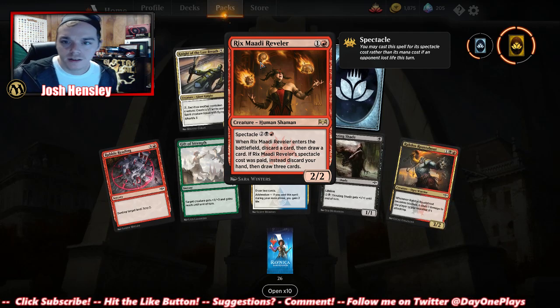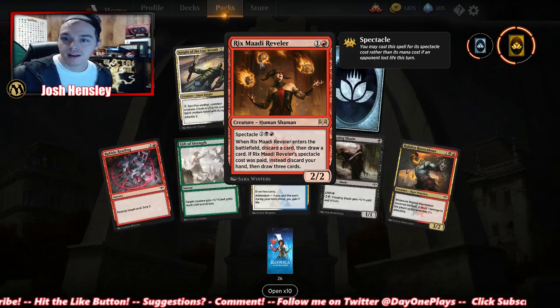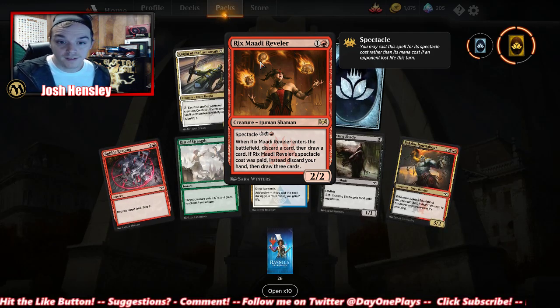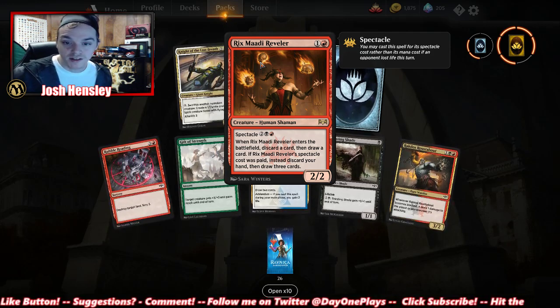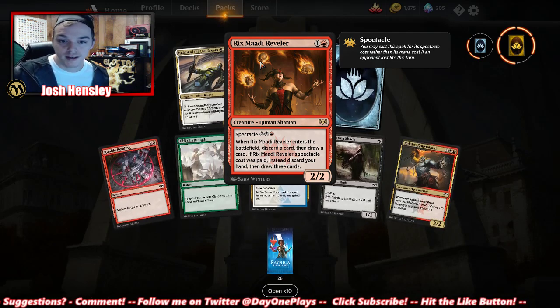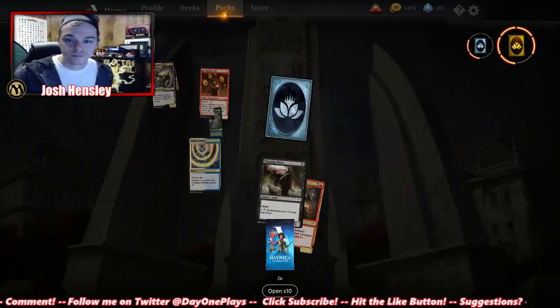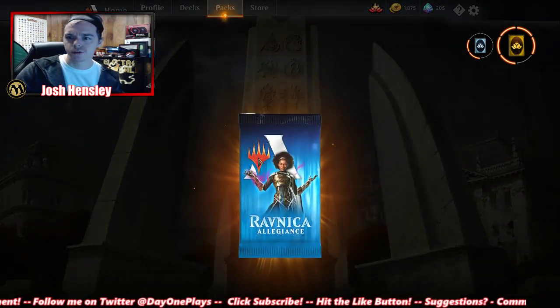Rix Maadi Reveler — Spectacle: cast it for its spectacle cost rather than its mana cost if an opponent lost life this turn. When it enters, discard a card, draw a card. If the spectacle cost was paid, instead discard your hand and draw three cards. Could be good — situational, for sure.